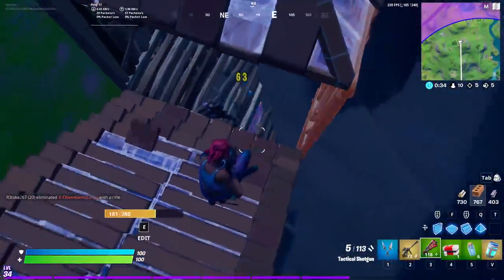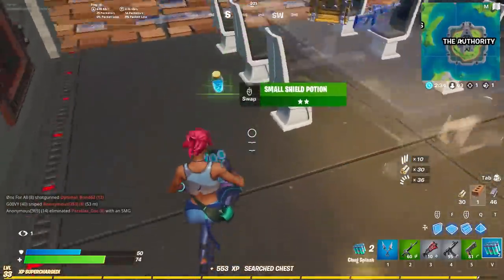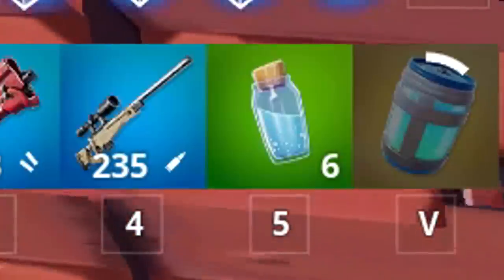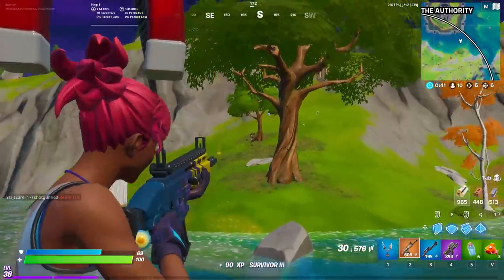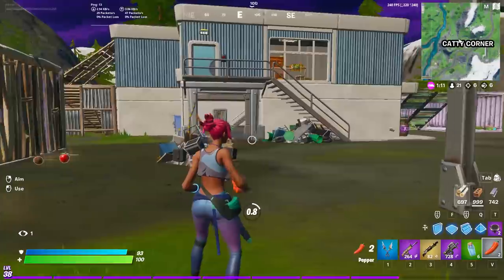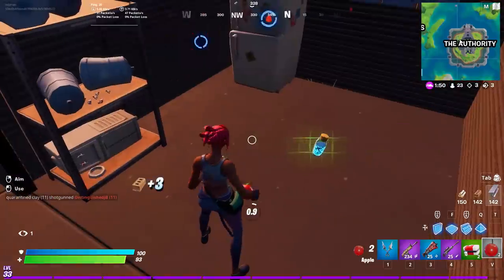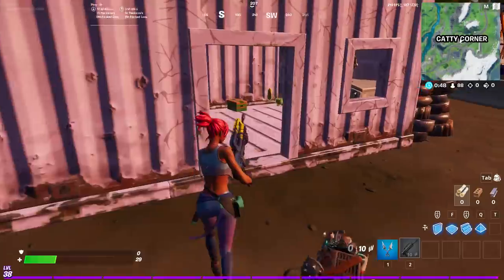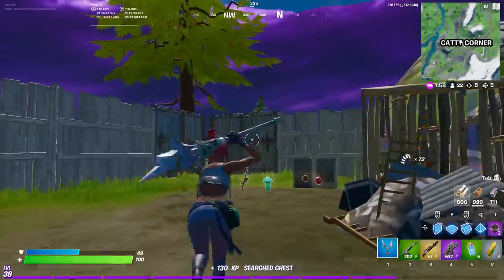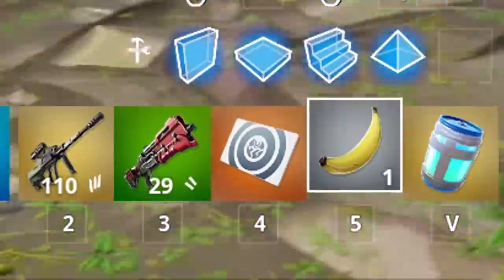For utility and consumables, Epic added back chug splashes and technically chug jugs, even though there's just one — the bottomless chug jug from Ocean. Chug splashes give you 20 health or shield within a defined radius, while the bottomless chug jug gets you to 200 an infinite number of times with a cooldown. The coolest new consumables are peppers, coconuts, mushrooms, apples, bananas, cabbage, and corn. Peppers give you a 60-second speed boost, coconuts give 5 health or shield, mushrooms give 5 shield, apples and bananas give 5 health, and cabbage and corn give 10 health over time. You can find these scattered around the map or in new consumable boxes, and you can now collect them into your inventory, throw them to a teammate, or drop them.